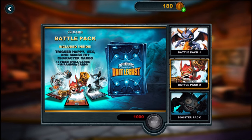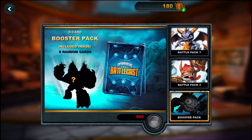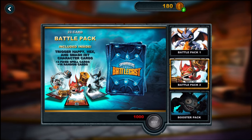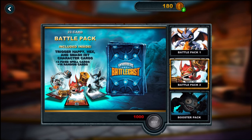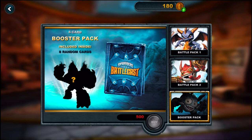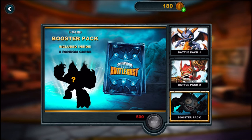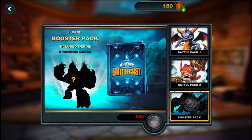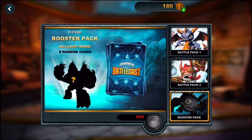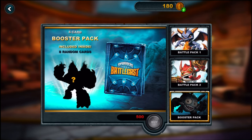Battle Pack 2 has Trigger Happy, Hex, and Smash Hit character cards, plus three spell cards and 16 random cards. Both battle packs are 1,000 coins each, and the booster pack is 500. The battle packs are a sure way to get certain characters and a good way to start off the game, but booster packs are what you'll want after that — though character cards in them are totally random and rare.